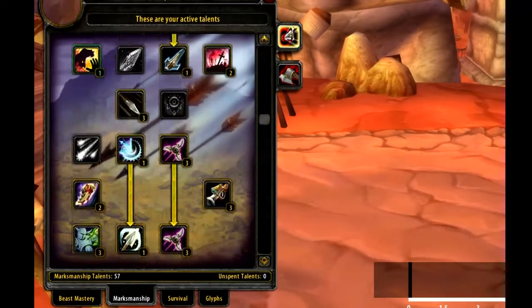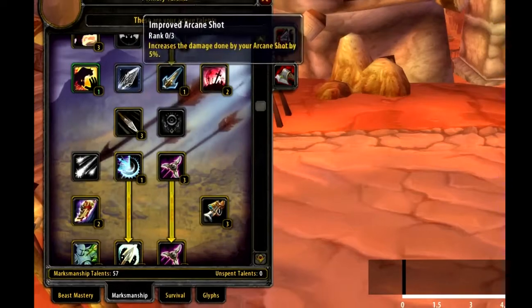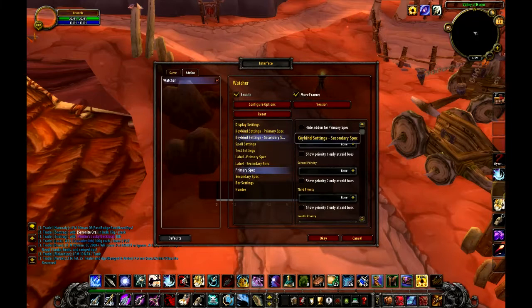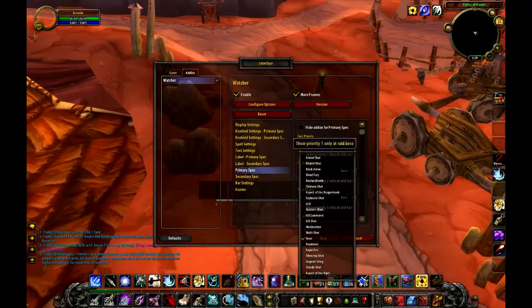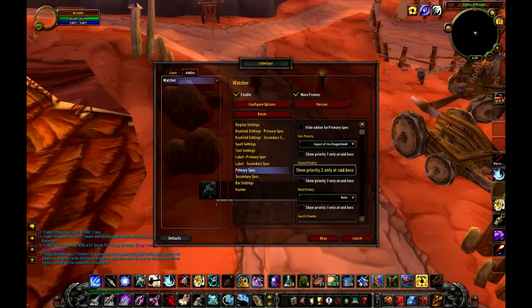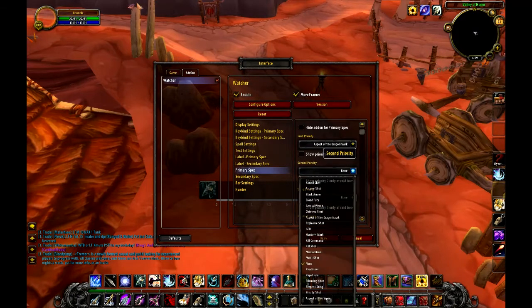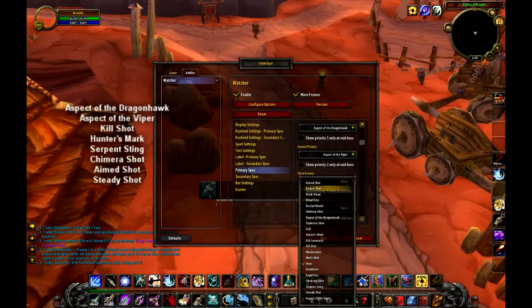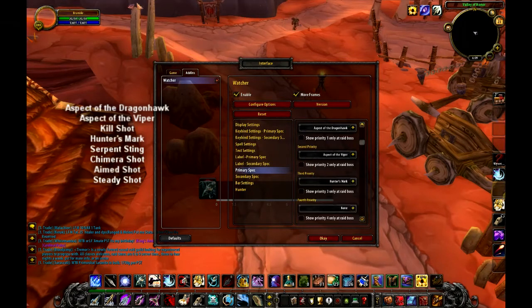Right now I'm Marksmanship, so I have Aimed Shot set up and I do not use Arcane Shot, so I won't set that up. The first priority will normally always be Aspect of the Dragonhawk, to make sure you're never at full mana while still in Viper. The next would be Viper in case you're too low on mana and don't notice.